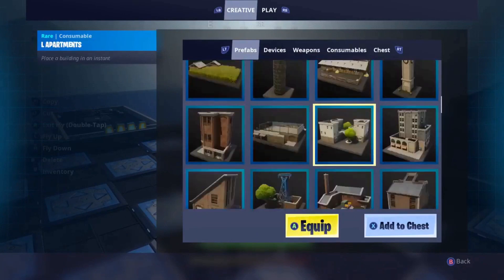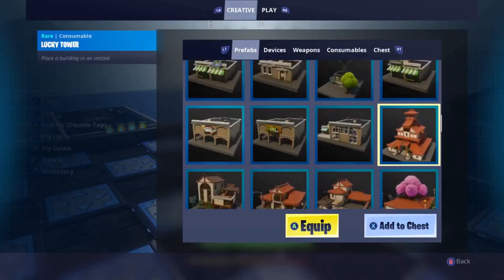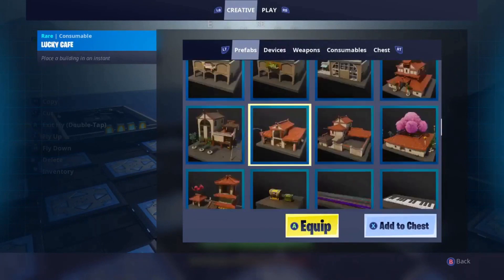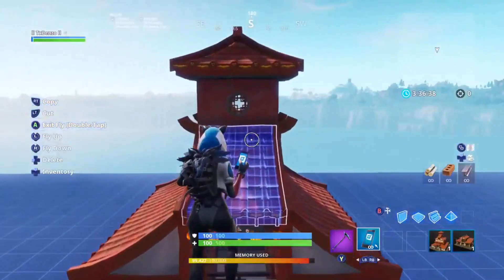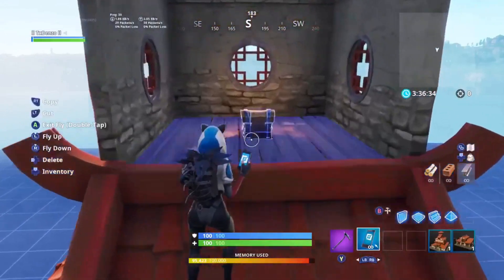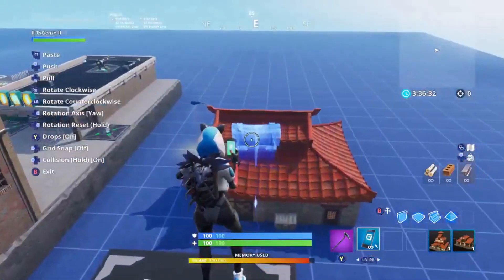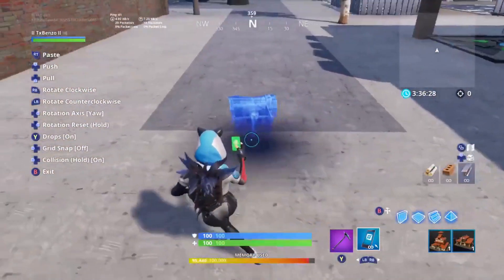I found it to be these two particular houses. Your first one would be this house right here, and your next one is this one. Equip both of those and throw them down. It doesn't matter which chest you get it from — either of those two houses. I found that these are your two best houses to get this chest.